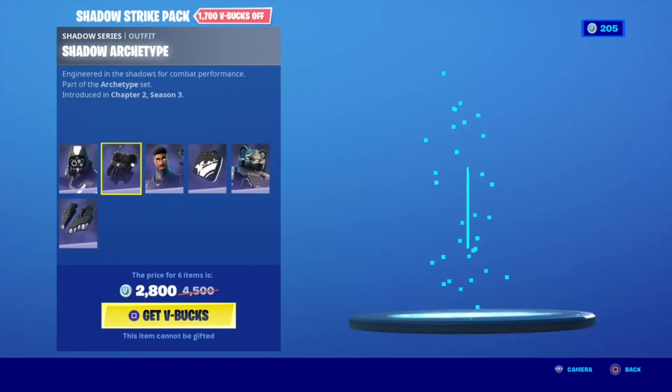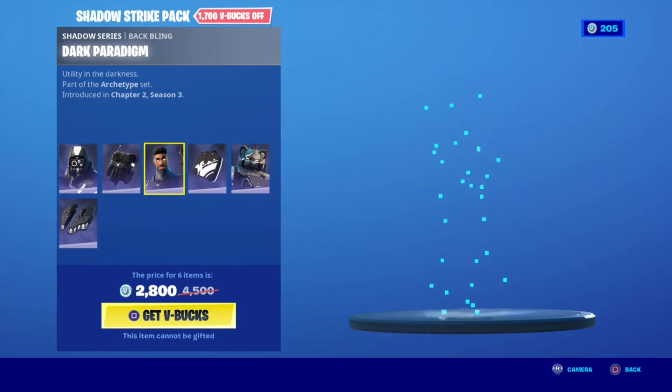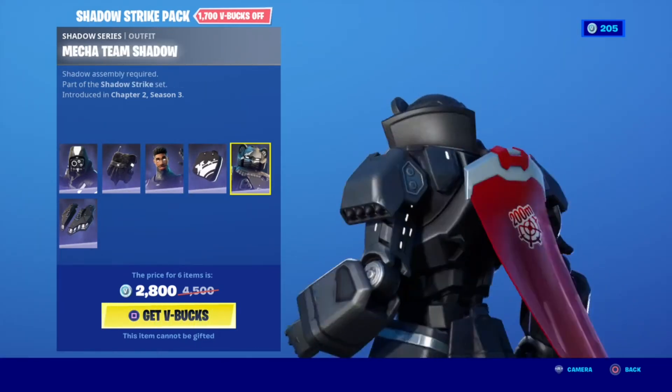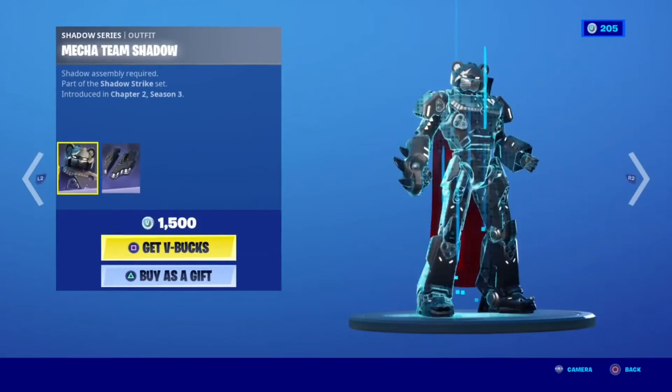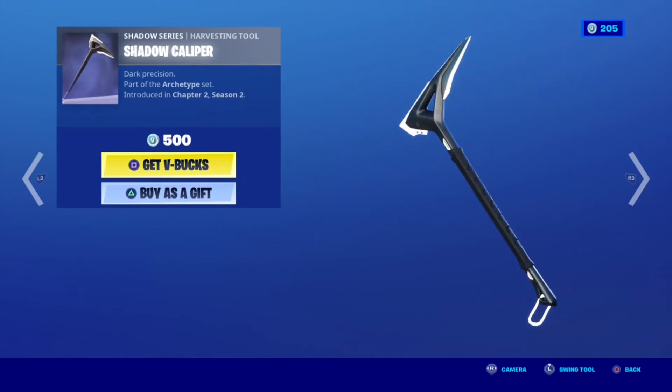Special offers: we have the Vanguard Squadron X which is still here somehow. Shadow Strike pack with Shadow Archetype — whoa — Shadow Dark Prodigam, Night Gunner, Night Barb, and then Mecha Team Shadow, and then Shadow Jet Ship.